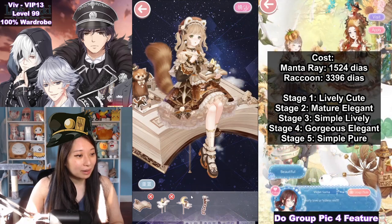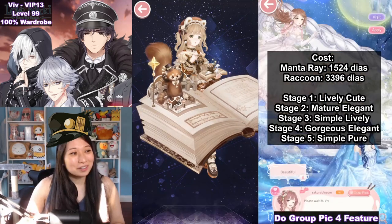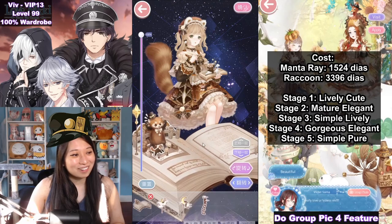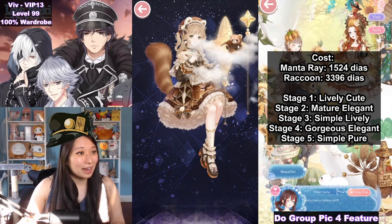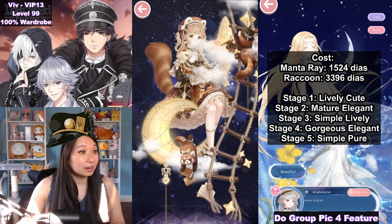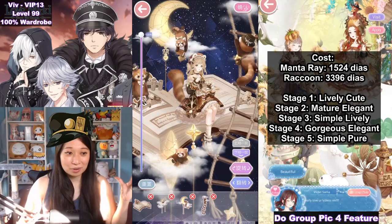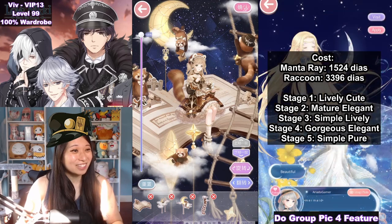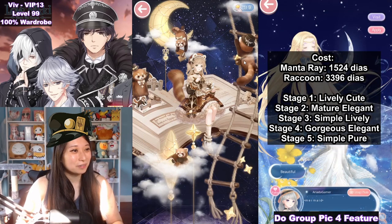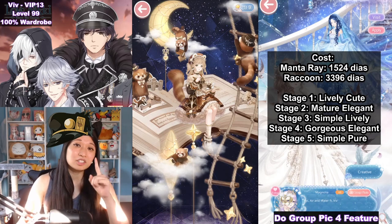Now let me show you the background movable items — we have several pieces. First up is this giant book with a super adorable little red panda. Look at these paws! Then we have a red panda on a cloud, another red panda on a cloud — look at these little toe bean feet! And then we have a ladder red panda climbing a rope ladder into the clouds. My thoughts after owning this suit since debut: I don't really use it because I feel there are other better suits out there. But if you're a fan of red pandas or manta rays, 100% get it — it's all about your taste.